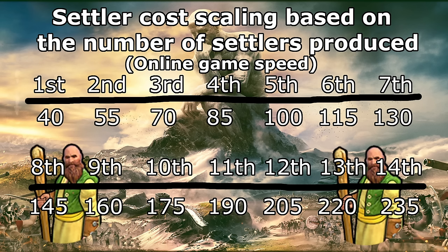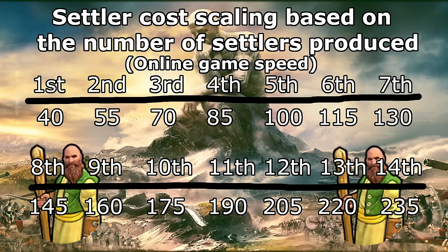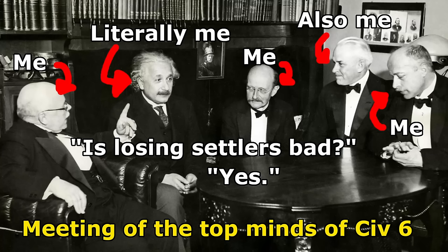The second Settler will cost 37.5% more than the first one we produce, and the third one will cost 75% more than the first. Capturing a city or stealing a Settler from another player does not increase the cost of future Settlers we make, so strategies like killing a City State in the early game can be extremely lucrative. On the flip side, if we had one of our Settlers get captured, our future Settlers will still continue to be as expensive as if we had settled that city. Thanks to the collaborative efforts of the top minds in the Civ 6 community, we have come to understand that losing Settlers in the early game is actually a bad thing that we should avoid doing.